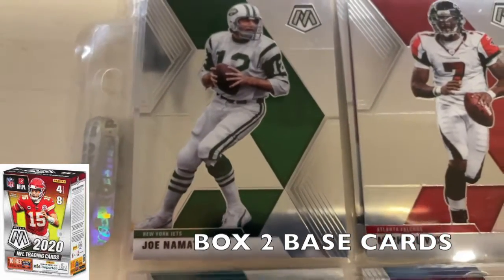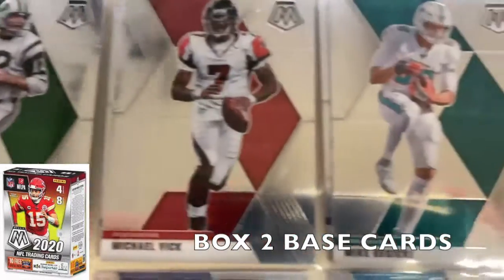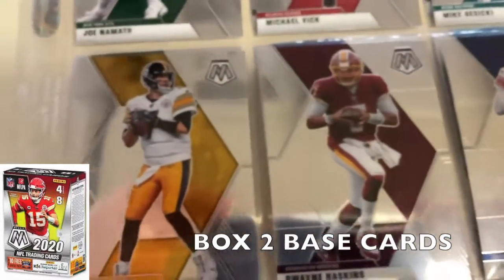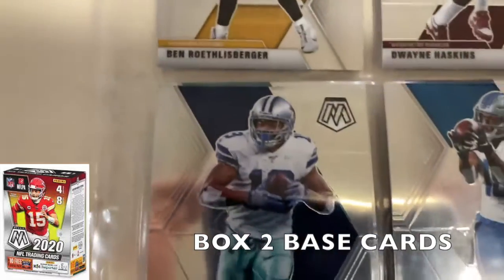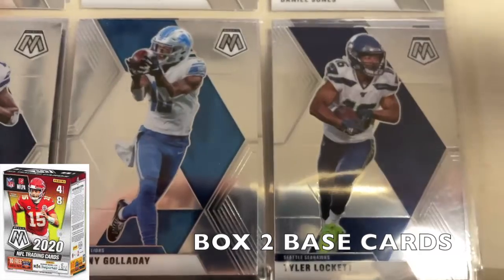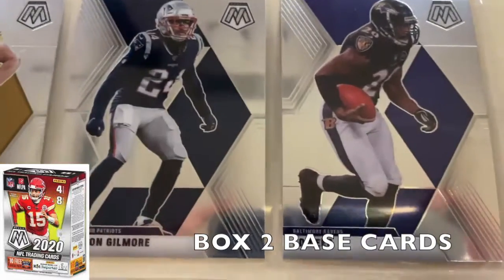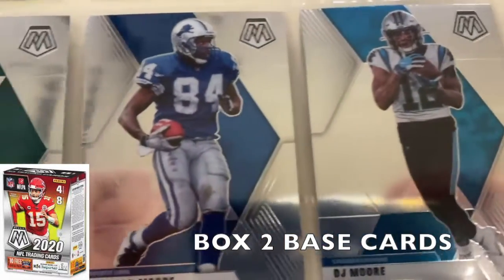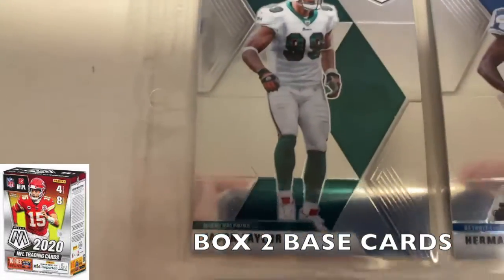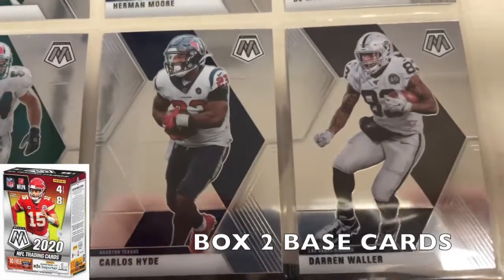Now getting into the Mosaic box base cards: Joe Namath New York Jets, Michael Vick, Mike Gesicki, Daniel Jones, Dwayne Haskins, Ben Roethlisberger, Amari Cooper, Kenny Golladay, Tyler Lockett, TJ Watt, Stephon Gilmore, Ed Reed throwback, DJ Moore, Herman Moore throwback, Jason Taylor Dolphins, Zach Thomas Dolphins, Carlos Hyde, and Darren Waller.